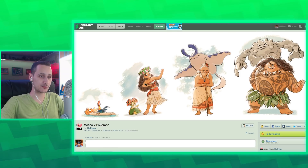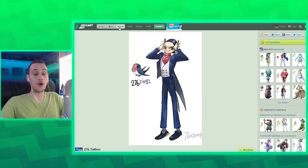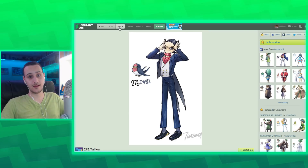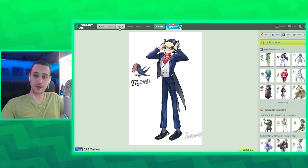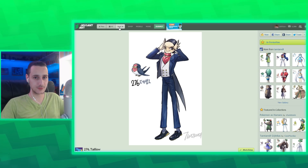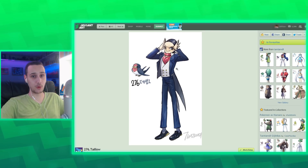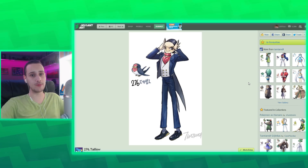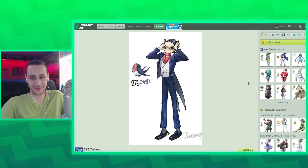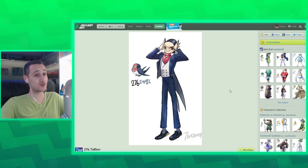Moana characters with Pokemon that they would have — totally. This is so cool. Now this guy — it's called Gijinka, where you make Pokemon and draw them as if they were humans. This guy — go and check this out. He has a whole series, I think he's up to Generation 4 by now — every single Pokemon drawn as humans. A lot of people do these kinds of things, but this guy does it really well.